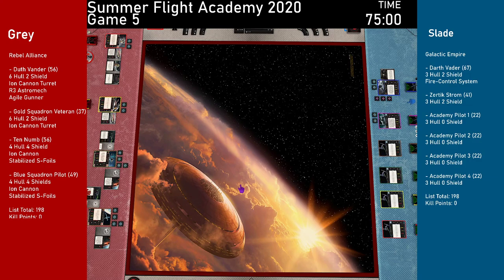Rebels is good for Flight Academy because it's very forgiving — pretty easy to pick up and learn, and it's got a decent skill ceiling. On the blue side, Slade is running five Blue Squadron Escort X-wings — a super basic jousting list.